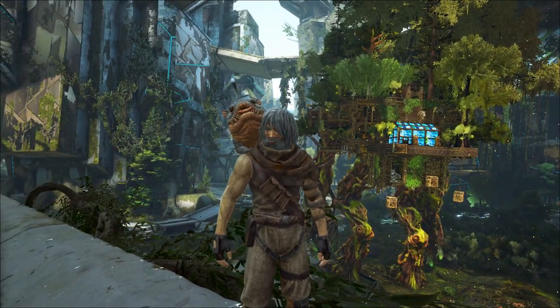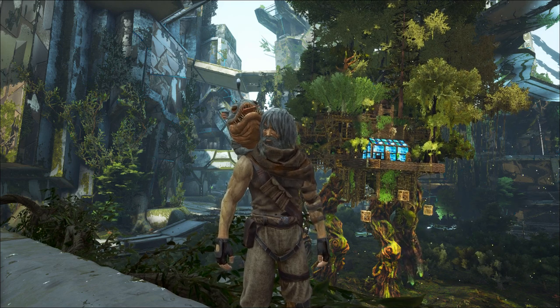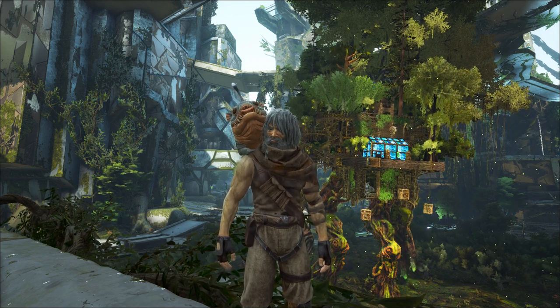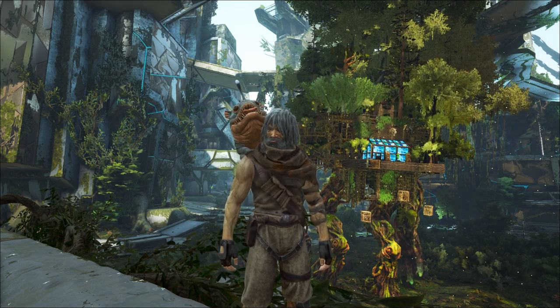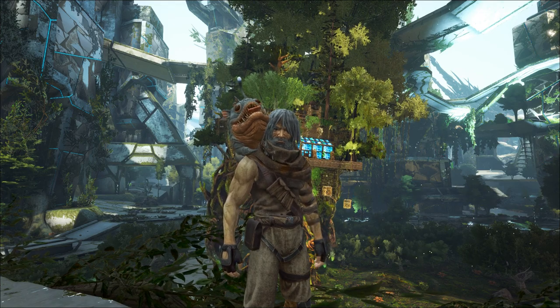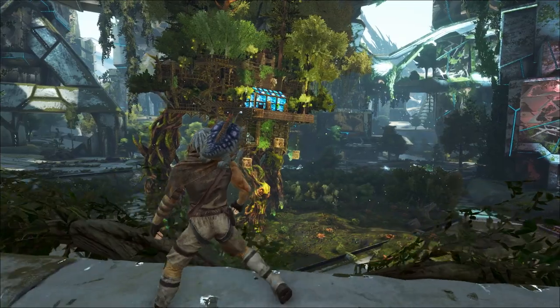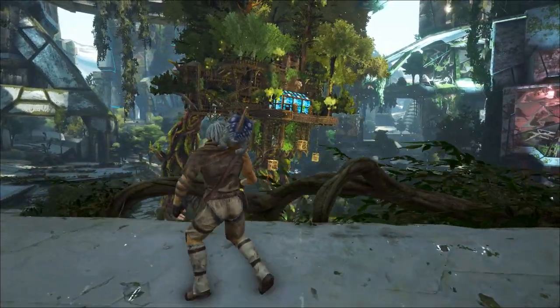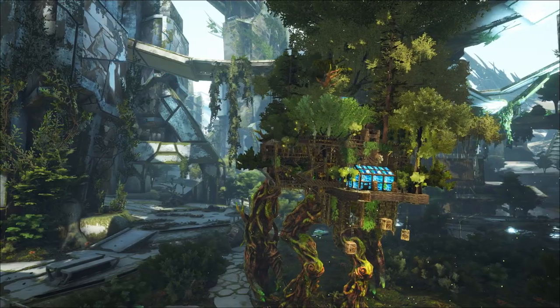Hey people, welcome to the Forest Titan treehouse. As soon as the Extinction DLC hit, I had a bunch of people asking if I was going to make some titan bases. I saw the Forest Titan and thought I had to build a treehouse on it. It looks awesome, but the distance you can build out from the platform is pretty limited, and so is the height, but I pushed it to the edges of both to really fill out the structure. I also had to up the structure limit on the platforms to get it built.